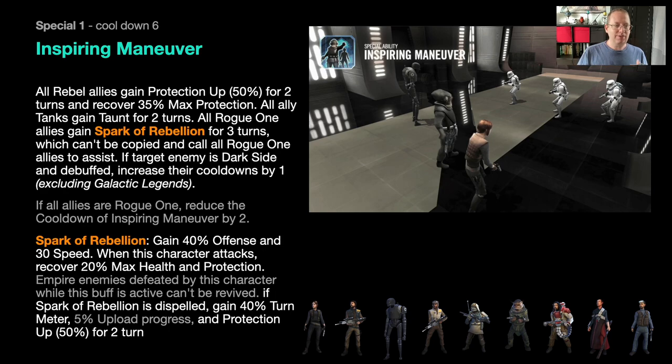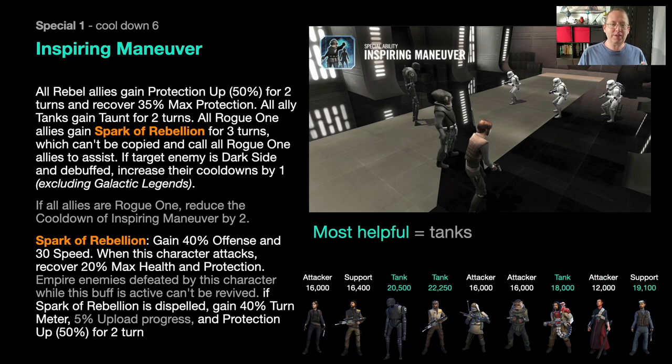There's some specific text about fighting the Empire. If Spark of the Rebellion is dispelled — I'm thinking by enemies specifically — that ally gains 40% turn meter and another 50% bonus protection.